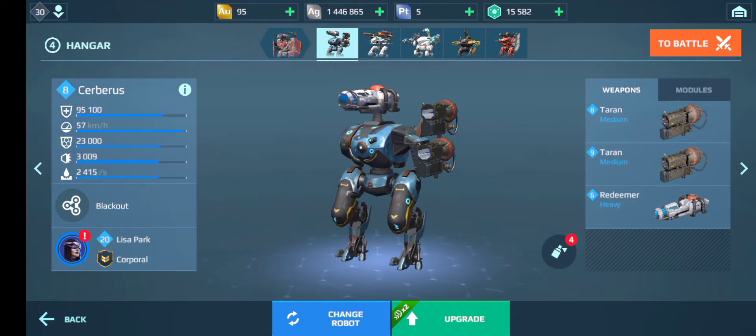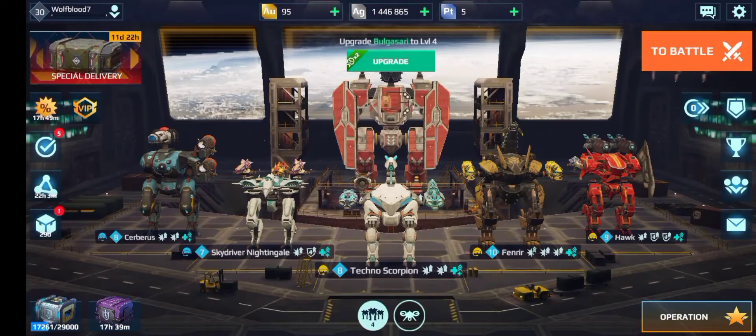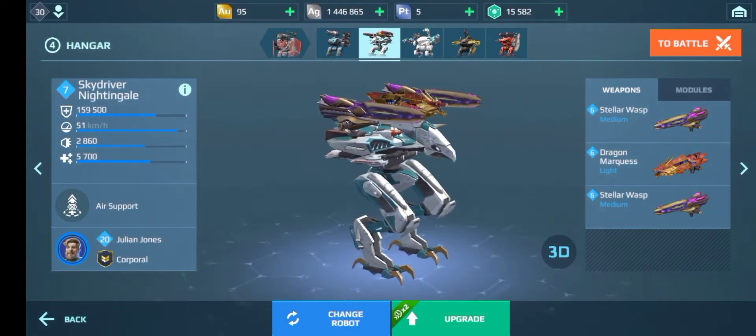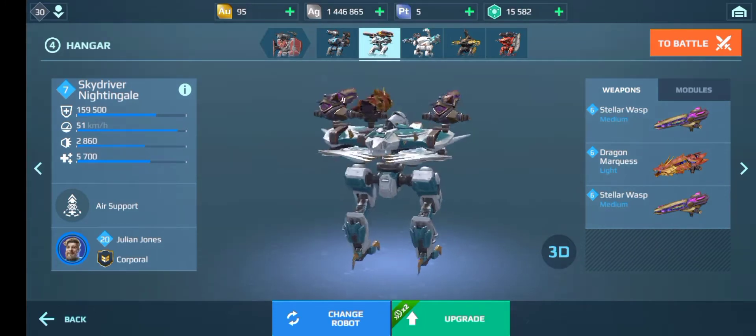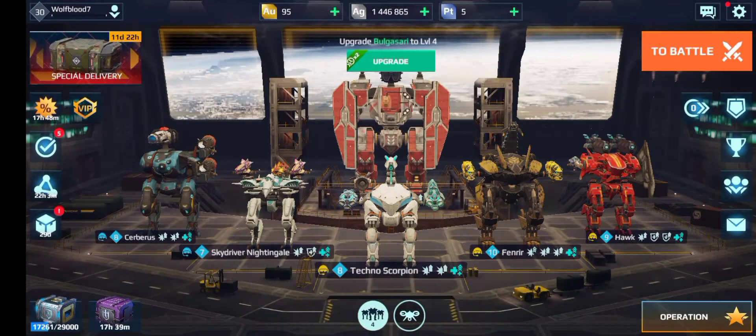It is kind of hard to do because the Cerberus is really weak, as you can see here — it's weaker than the Hawk. You just need to play it correctly. Here are my pilot skills for the Cerberus: Armour Expert and Mechanic, which I do need to upgrade when I get the right pilot. But today I am also going to be running the Nightingale with the Stellar Wasps that I got from Operation E, and this looks really cool with the Dragon Marquis, so I am going to be running that as well.